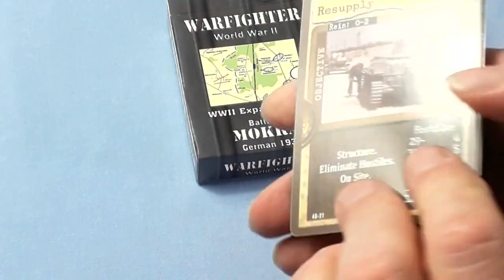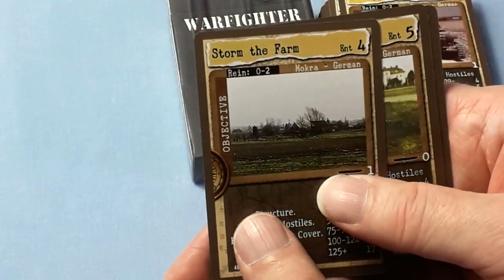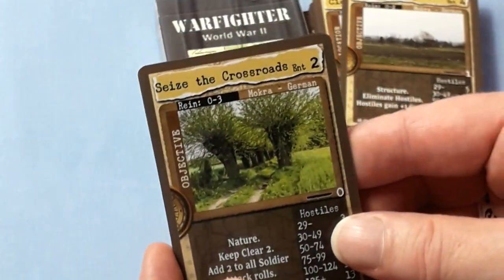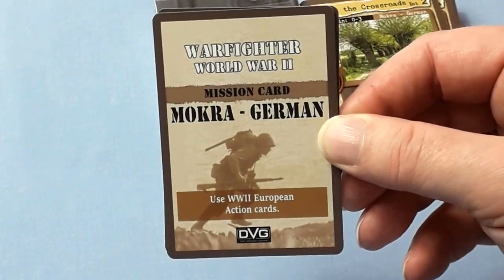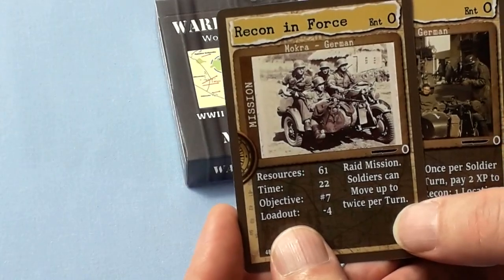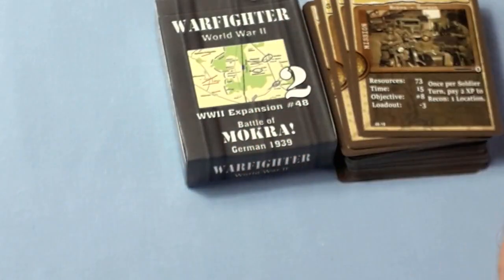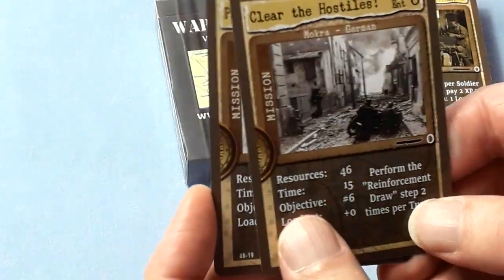Objectives for this pack include: Resupply, Storm the Farm, You Can Take Out the Gun, and Seize the Crossroads. And lastly some mission cards — use World War II European action cards. Missions are: Recon in Force, Scouts, Patrol the Perimeter, and Clear the Hostiles.